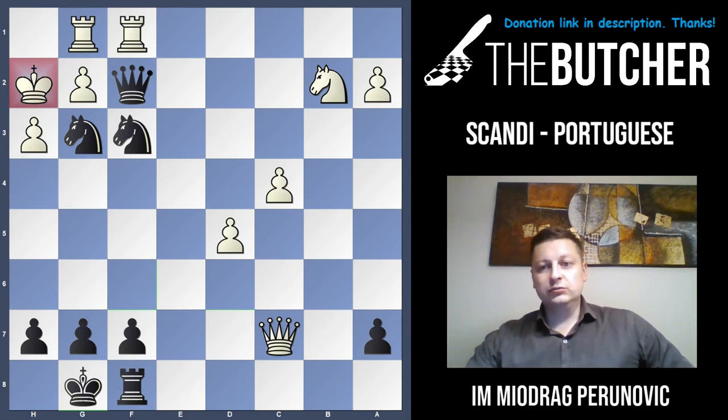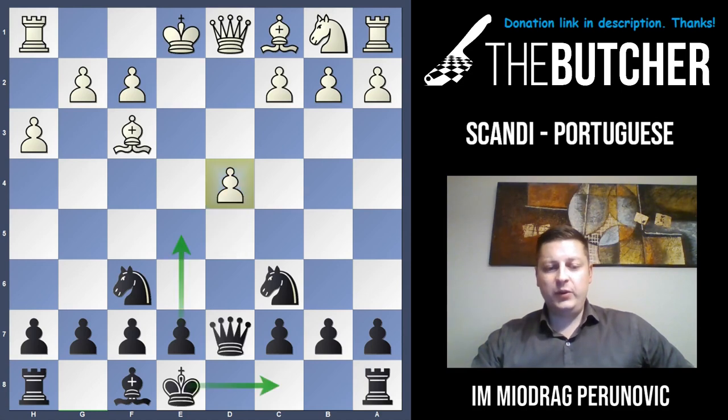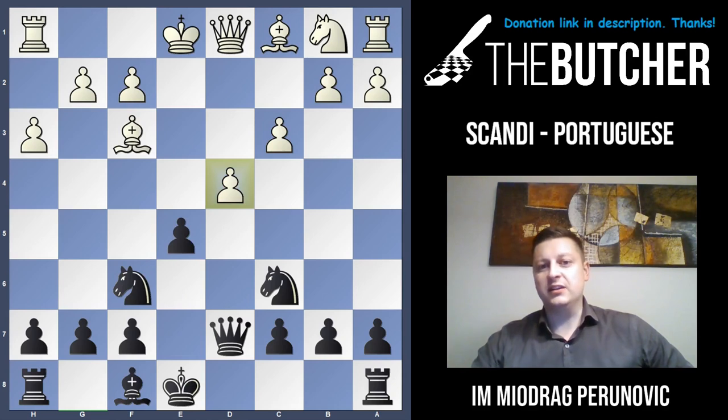Just as a good reminder for the h3 approach: you take on f3, go back with the queen on d7, and after c3 you play an immediate e5.